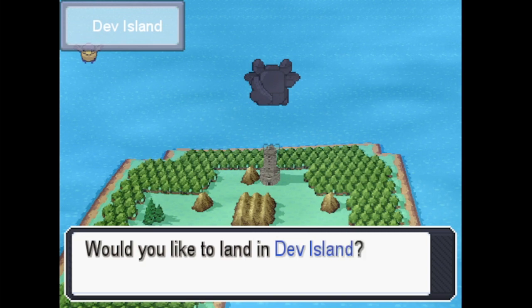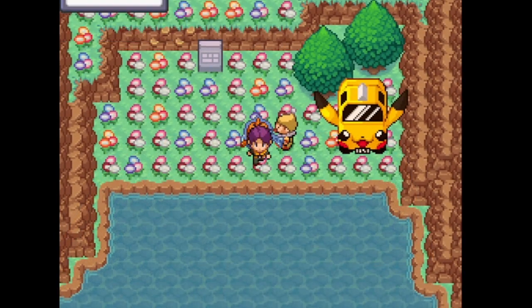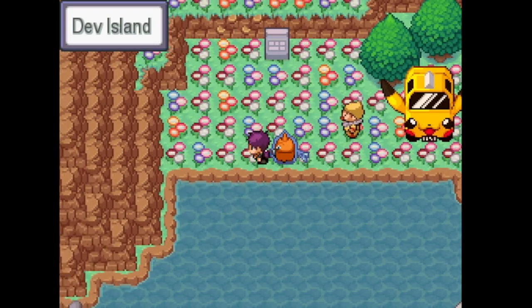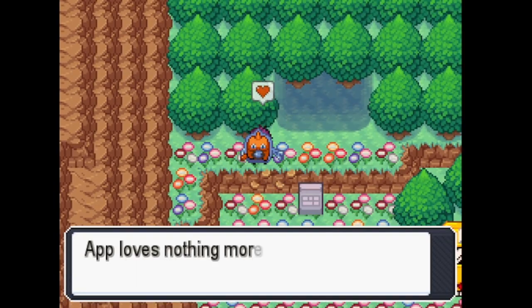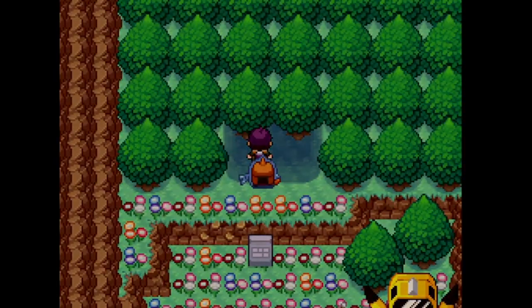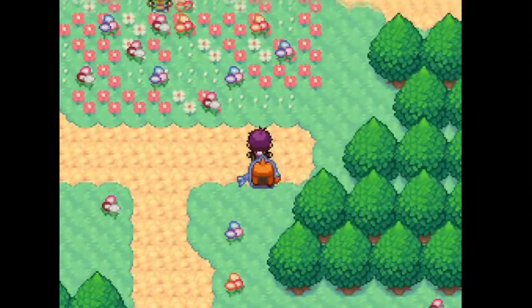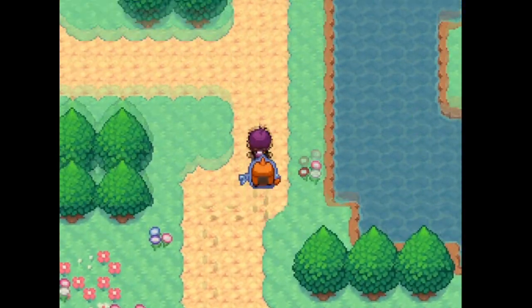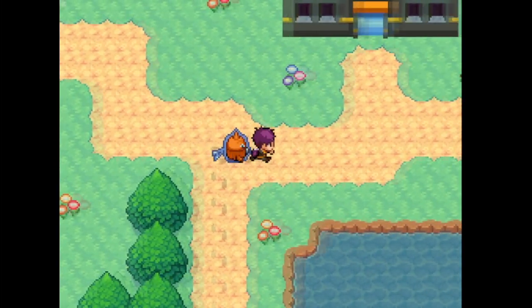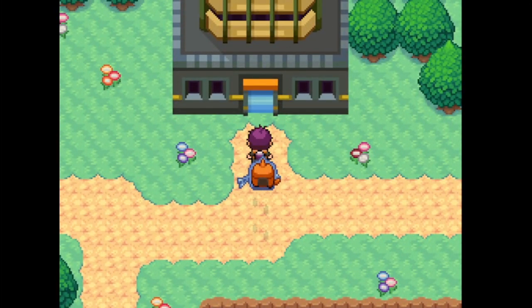You could always access Dev Island from when you get the ability to soar in the sky, but you can't actually proceed further unless you have the hiking boots. Because this is really supposed to be a post-game thing, you would have to face nine very difficult trainers based on the developers of the game, where they have fully EV trained, full teams of six.